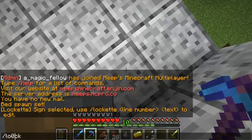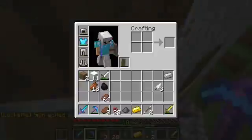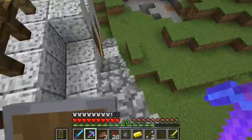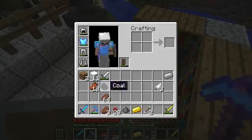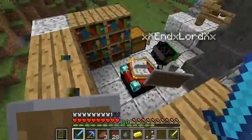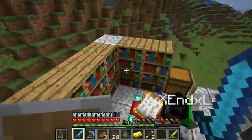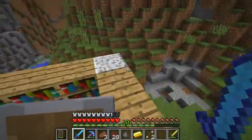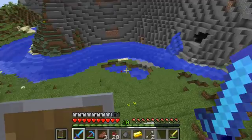The diamonds we both find are our diamond supply, not just one of ours. I spent all the ones I had stored from between episodes making two swords. From a level 12 enchantment I got blast protection — that's actually gonna help with blazes and ghasts.